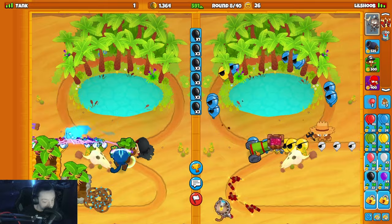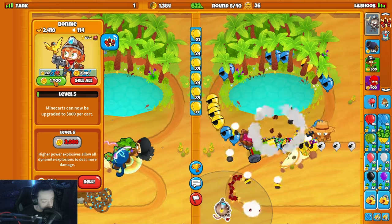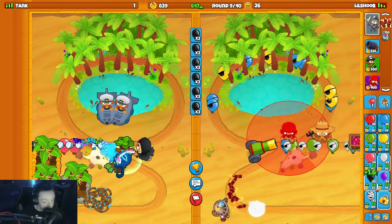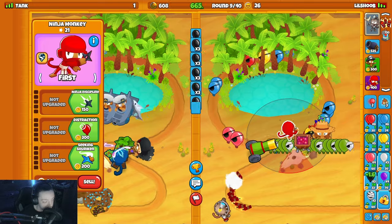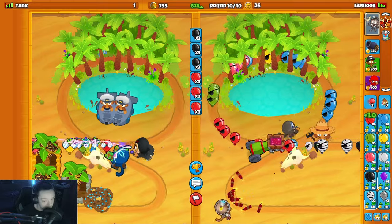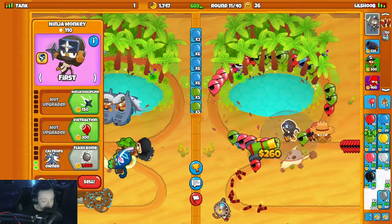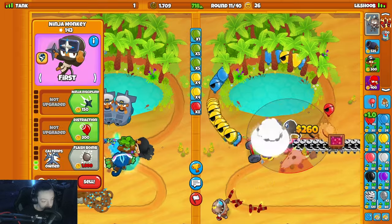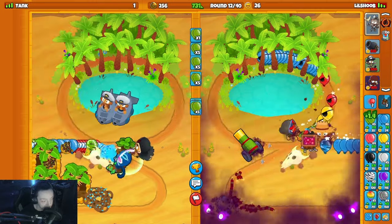Flash bomb for round 11-13 defense - that should be chill. Go for a Bonnie upgrade here. He goes for a submarine, good for him - kind of expected that. Put my ninja down right here. Upgrade Bonnie again - we're making bread. Upgrade my ninja, he rushed me, kind of made me panic a little bit. Might go for a ninja upgrade - he can't hit camo.